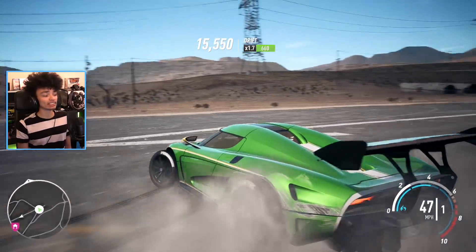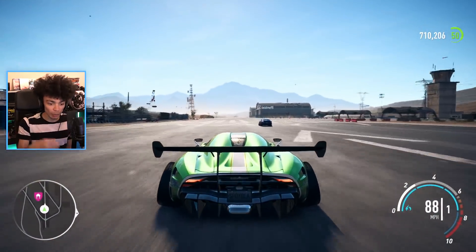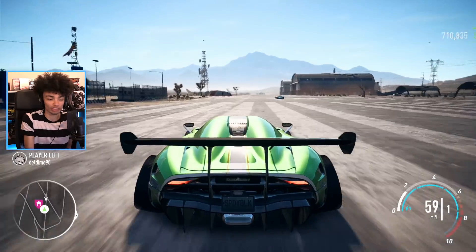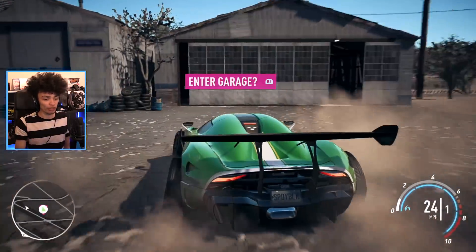Now, even faster than that is the Regera from the other class, which is drag. As you may know, drag cars are just faster, because that's what they're supposed to do. They're supposed to be quicker. Well, here's my theory.